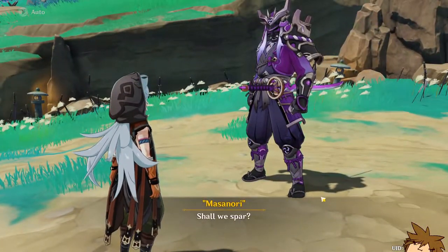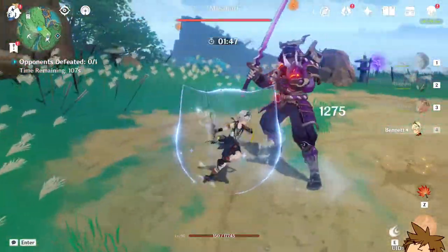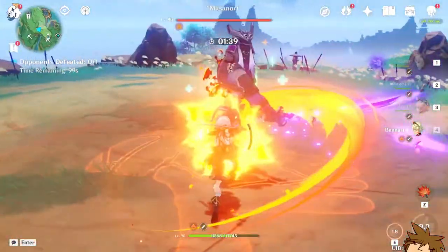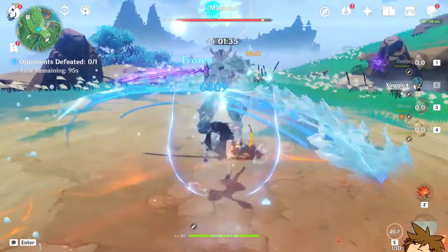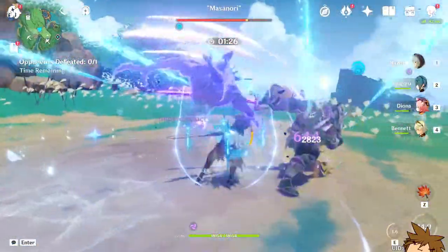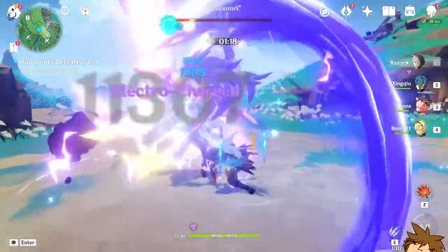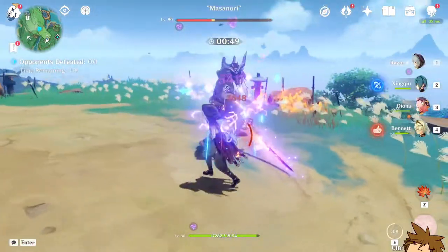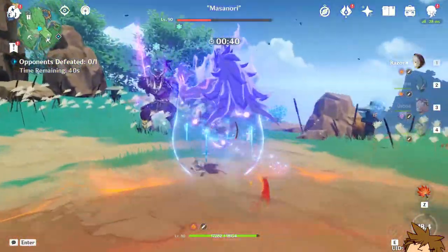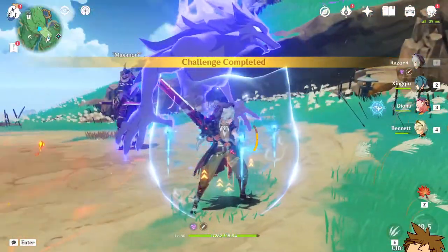Let's throw out Masanor now and go against him real quick — I'm expecting similar numbers, but Masanor has some pretty hefty resistances. Let's heal up a little bit. With Razor you kind of want to hit your skill before you start doing your burst. 11k — that's because of the superconduct, nice! We got his burst, so we're going to get the superconduct — burst, burst, boom, dodge — he hit for 12k!